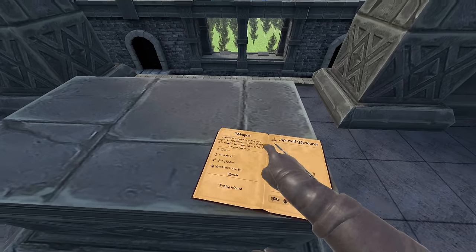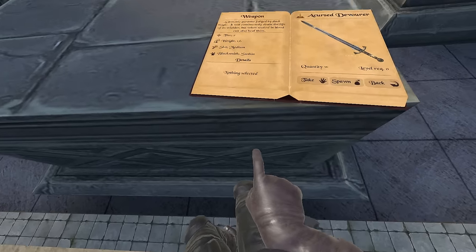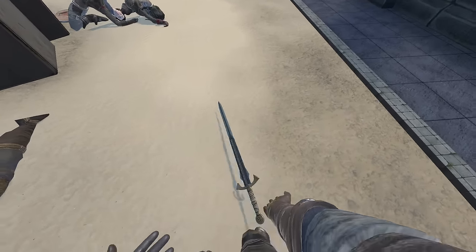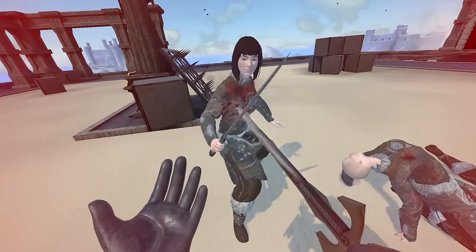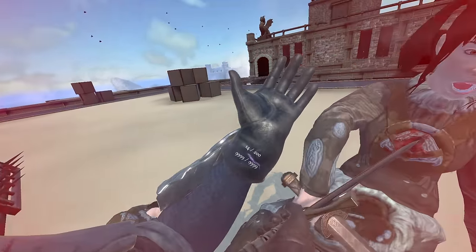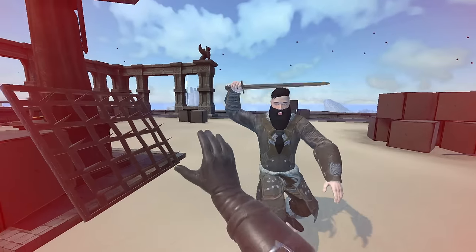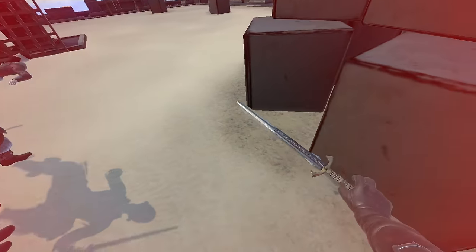Next one we got is the Cursed Devour. This one says a demonic parasite forged by dark magic. It will continuously drain the life of its wielder, but when soaked in blood you can also heal them. Okay if you look at my health and I hold this weapon, it is actually draining my health quite a bit. So right now I literally have 22 health. Dude I'm gonna die — I'm literally gonna die off of this thing. So I'm sucking the blood out of her — this is literally sucking the blood out. My health is slowly going up. I'm not holding that thing anymore bro, that thing's dangerous. I'm only at 12 HP. I gotta stay in slow motion because I know how fast this thing's gonna drain my health.